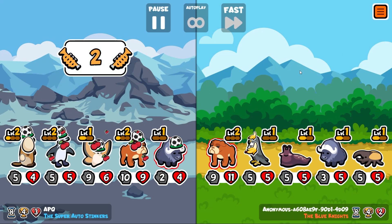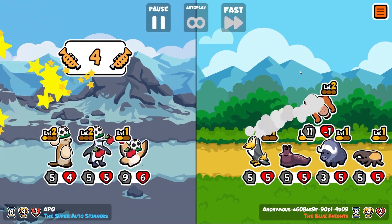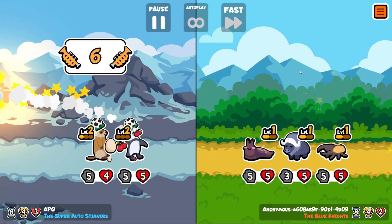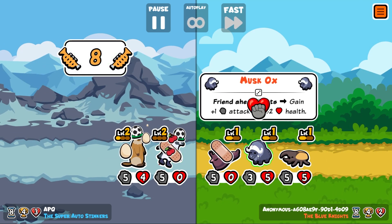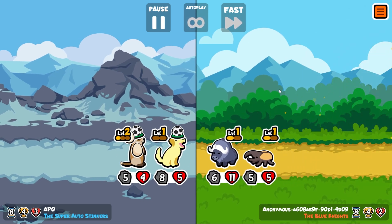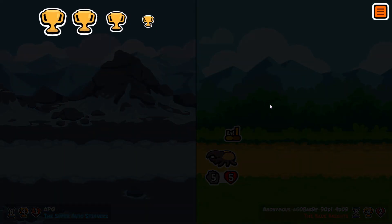Why have I put the silk moth at the front?! Not only is he the weakest — his ability is literally that he gets health and attack when the thing in front of him faints. Can our golden retriever carry us to victory? I think he can get us a draw. No he can't. That's a massive misplay by me.